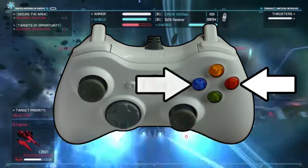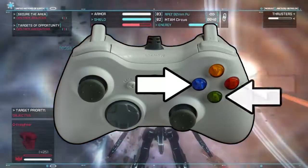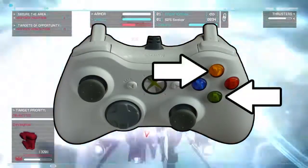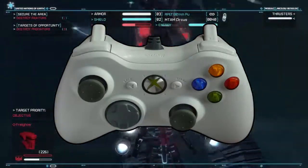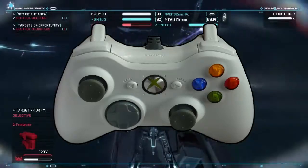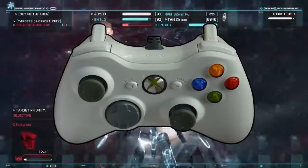D-button locates the next target. X-button targets whatever's in front of you — you're definitely going to use those a lot. A-button transforms the plane. Y-button evades the missiles. You'll also need to hit A and Y a lot. This is all unless you're transformed. When you're in the mech mode, then all the buttons are different. I'm not going to go into that — I think you get the point.